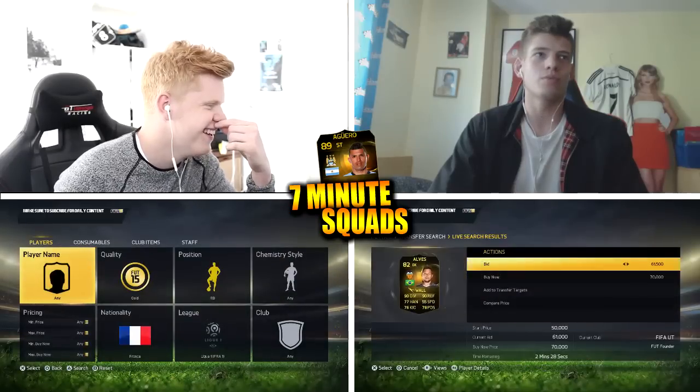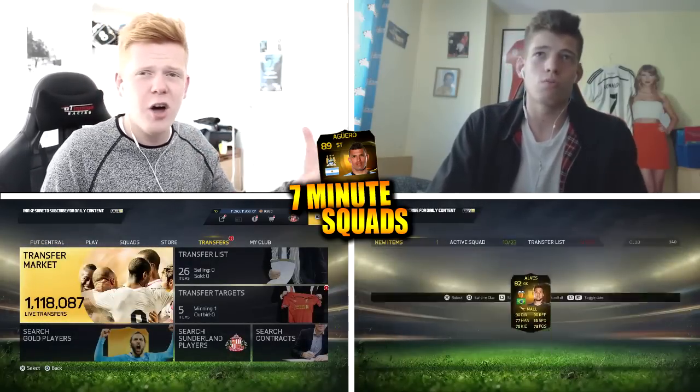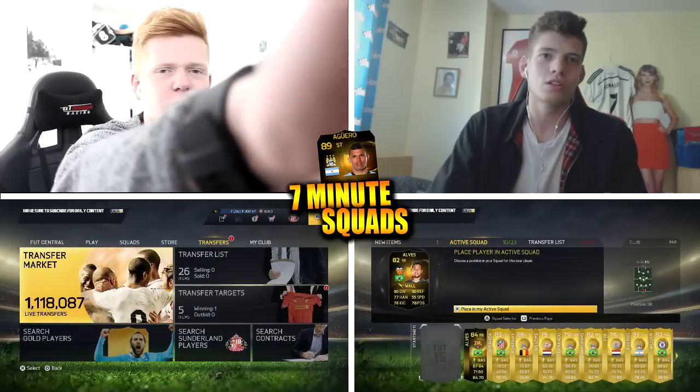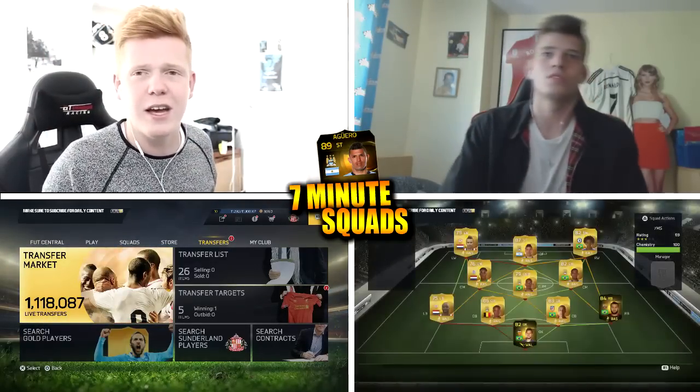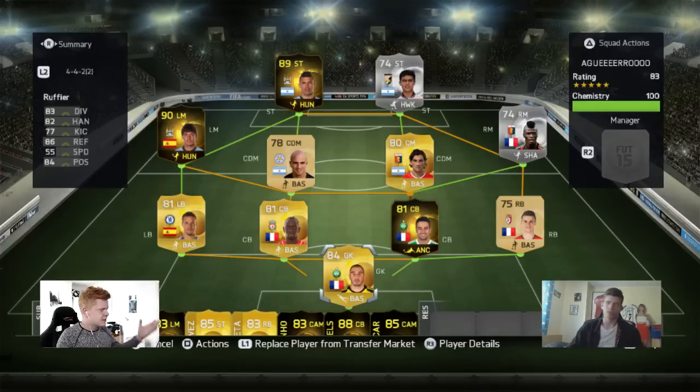Oh my God, how did I almost mess up that team? I will never know. I sweated. And I turned off my camera — I was trying to change the exposure and just pressed off. So stupid of me. Anyway, we'll see you guys in a second once we've got the team in the starting 11. This is my finished team. In goal I've got Ruffier. The two centre-backs, we've got Sacco and also Perrin in-form. Right back we have Cochia. Left back, Azpilicueta. Left midfield, 90-rated in-form Silva. Two CDMs, we've got Cambiasso and Costa. Right midfield, Niang. Strikers, we have Dybala and also 89 second in-form Aguero. This is a pretty strong team — we're going to go ahead and move into a match now.